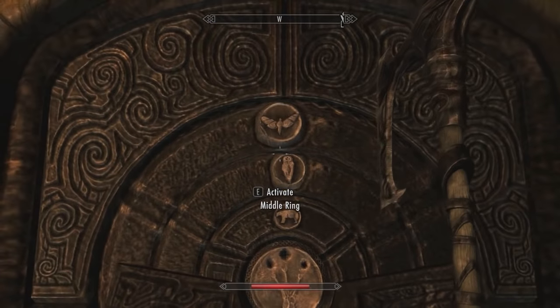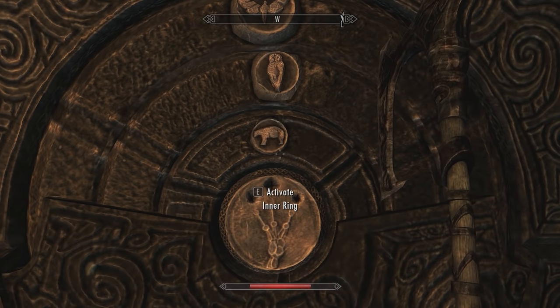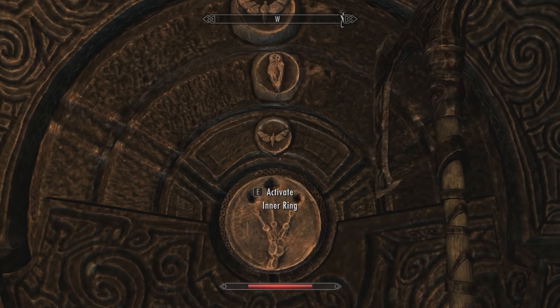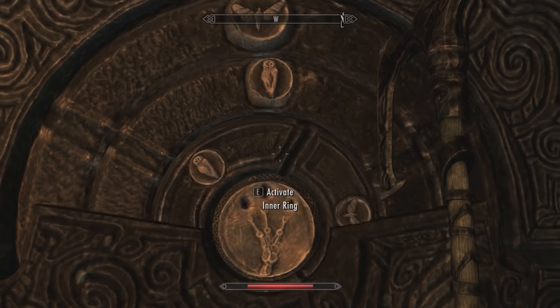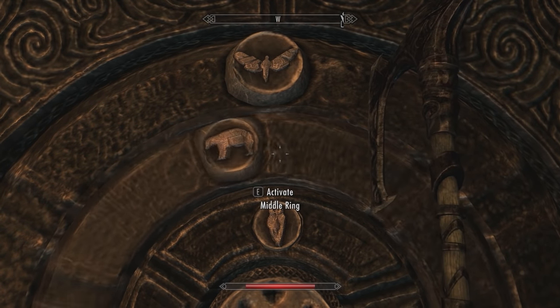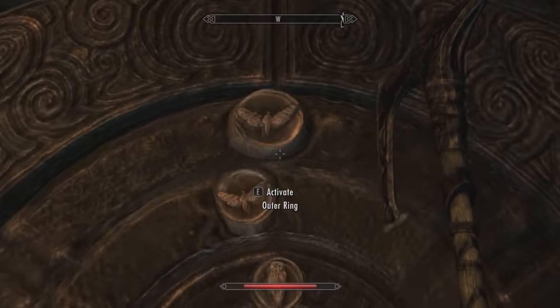Basically, you just have to arrange these three rings in the proper way, and it's pretty straightforward. The first one should be the thing that looks like an owl, or a cocoon, whatever you want to call it. Second one is the butterfly — there it is — and the last one is the bear.